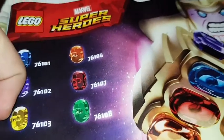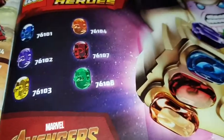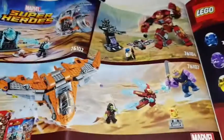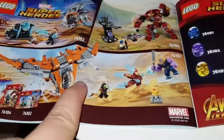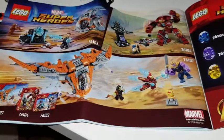The last one — the Soul Stone — my theory is that it's Stan Lee. Just kidding. It's probably in Wakanda like everyone else thinks. Here are three other sets it tells us about. These two are my favourite because they come with the Guardians of the Galaxy, Thanos, the Infinity Gauntlet, and a bit more of the Guardians — Rocket and Groot — with that bit of the ship attaching. Those are my favourites. Thanks for watching, please comment, like and subscribe, and I'll see you all soon. Bye!